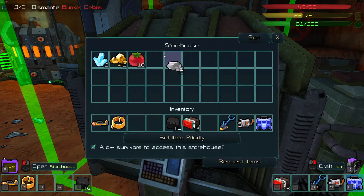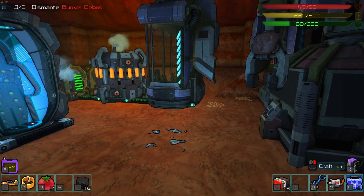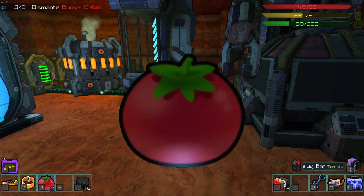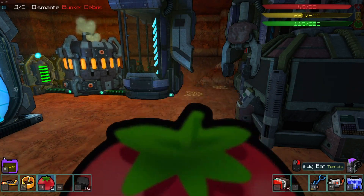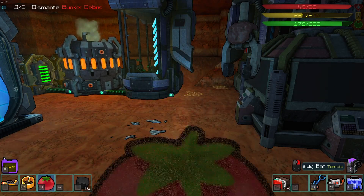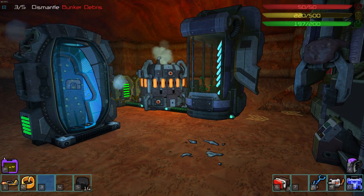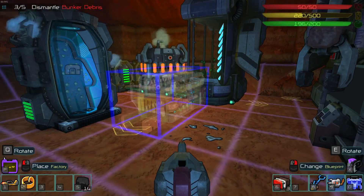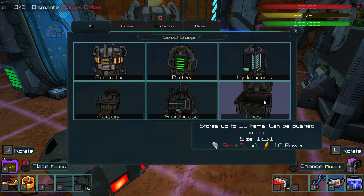Let's put this to the test. Some tomatoes — of which I'm going to eat a couple, or rather all of them. I've got some new blueprints: battery storehouse chest. Chest — stores up to 10 items, can be pushed around, one by one by one. It also requires some power.